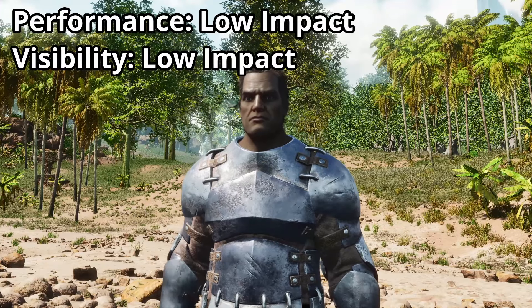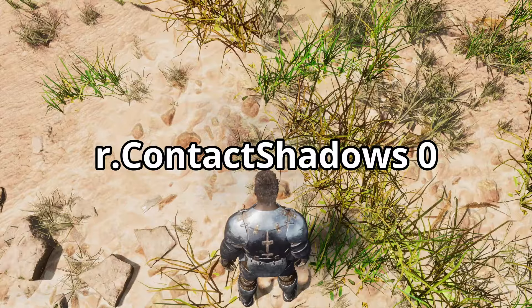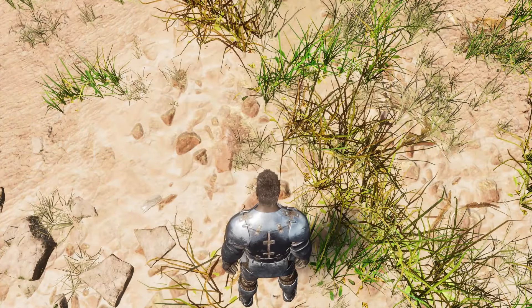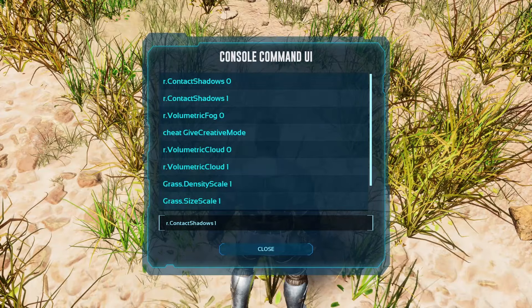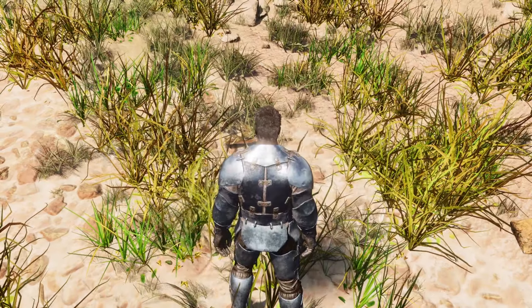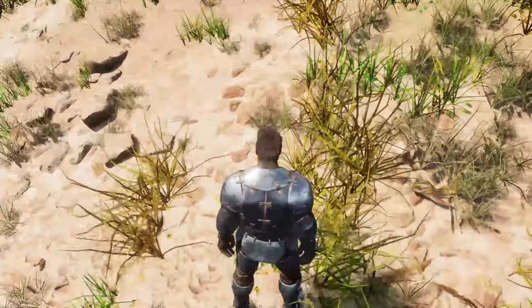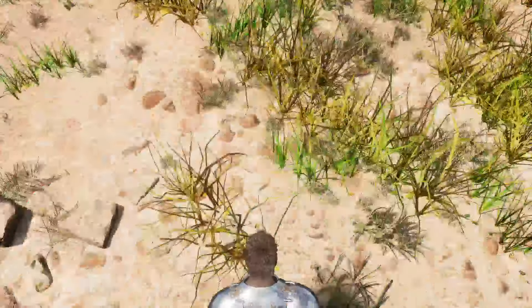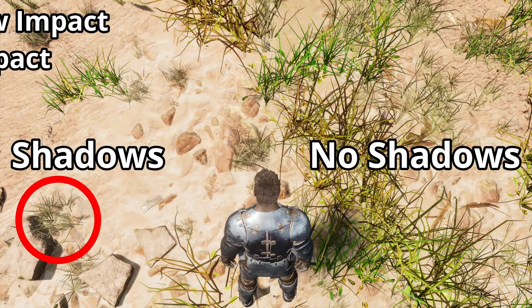Overall, the performance improvement from fog is rather small but noticeable. Shadows make the game look much better; however, they have two disadvantages. Firstly, they consume a lot of performance. Secondly, they make it harder to see enemies in the forest or tall grass. The smaller the shadows are, the less they are noticed. You can deactivate small shadows with the command r.ContactShadows 0. Depending on where you are, this setting can have different effects on performance, but generally your FPS will improve slightly and you can gain a clear advantage in PvP.